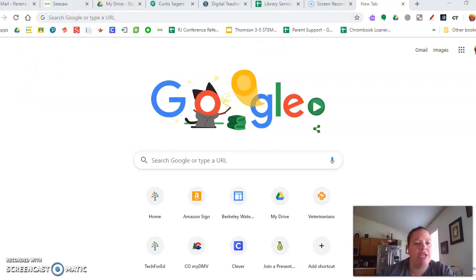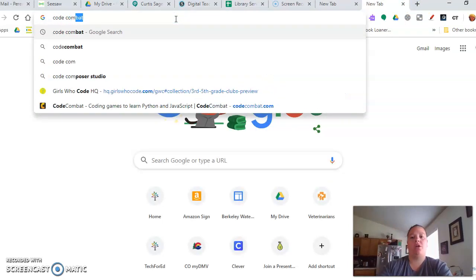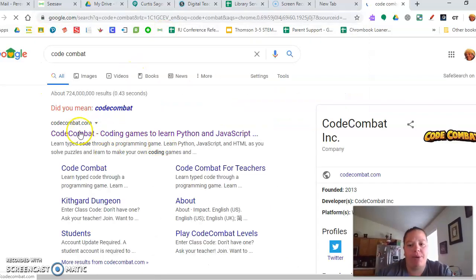You're gonna want to open up a new tab by hitting that plus sign right there. Then type in Code Combat. It's gonna pop up right here, so just click Code Combat.